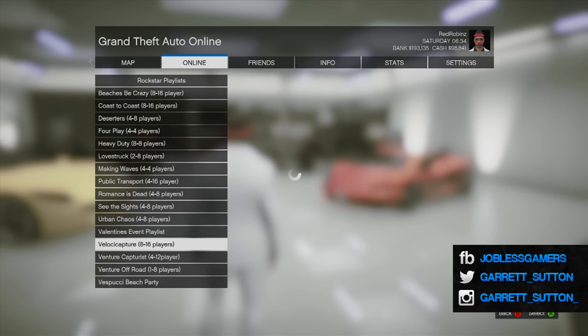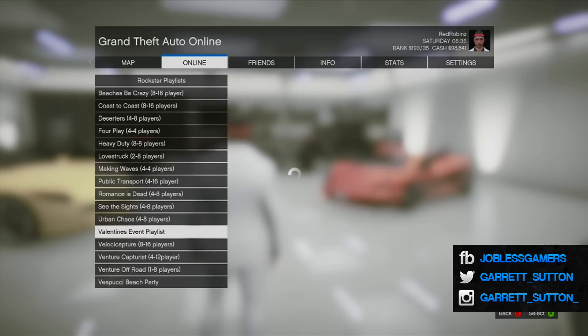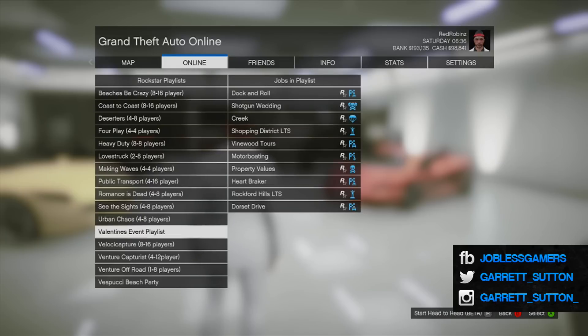This playlist consists of 10 jobs: five races, two deathmatches, two last team standings, and one parachute. The jobs are Dock and Roll, Shotgun Wedding, Creek Shopping District LTS, Vinewood Tours, Motor Boating, Property Values, Heartbreaker, Rockford Hills LTS, and Doorset Drive.